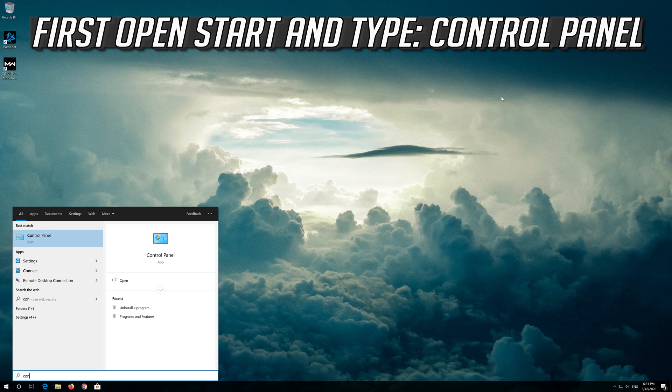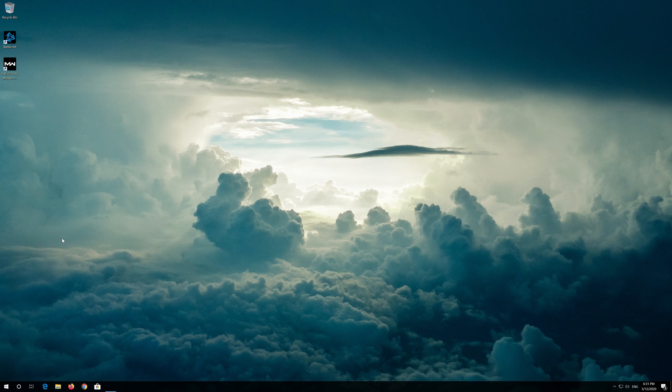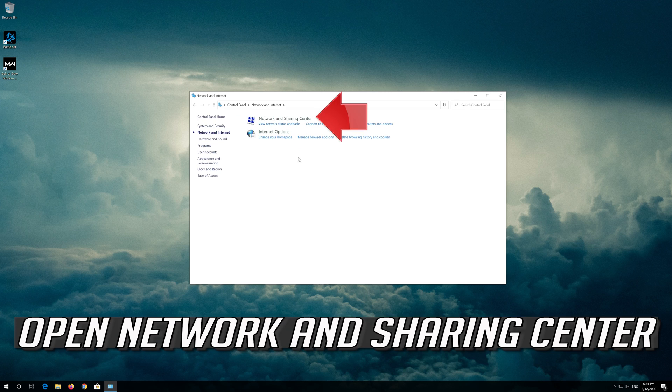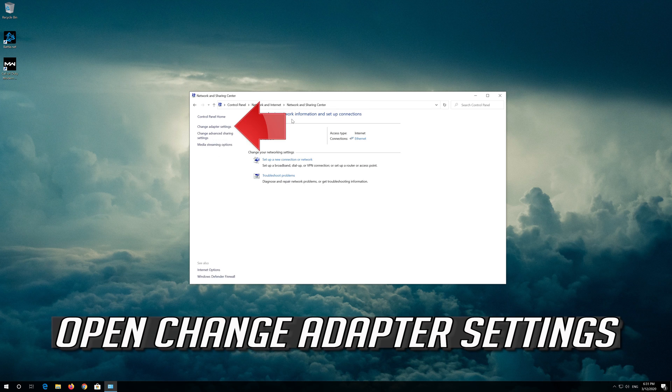If that didn't work, first open Start and type Control Panel. Open your Control Panel. Open Network and Internet. Open Network and Sharing Center. Open Change Adapter Settings.